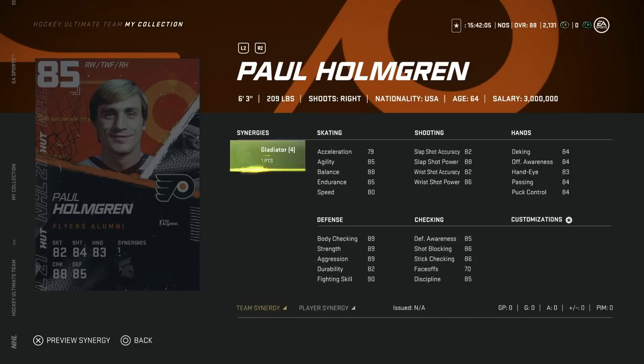For the Philadelphia Flyers, Paul Holmgren — 6'3", 209. Rough skater at 79 acceleration and 80 speed. Nice slap shot power at 91, but accuracy is only 82. Defensive awareness at 88 is nice, but face-offs at 70 as a winger — you're paying a lot for just a big-bodied winger. You want to take advantage of speed. I'd probably rather have Bissonnette. Not really all that interested in Paul Holmgren.